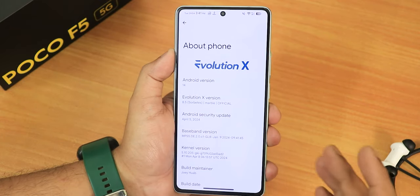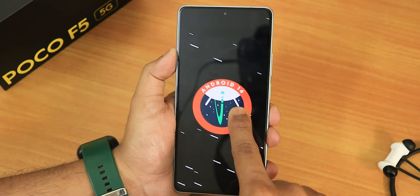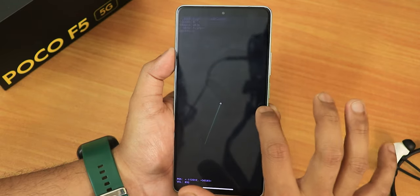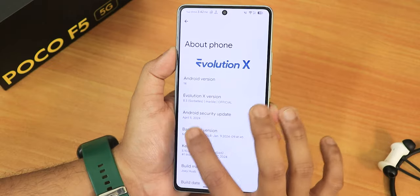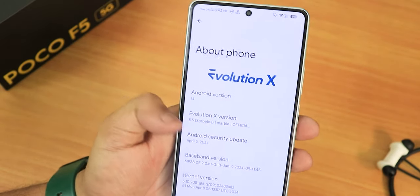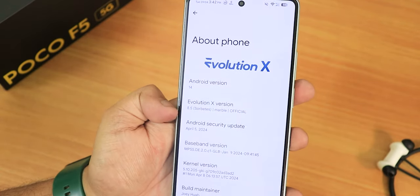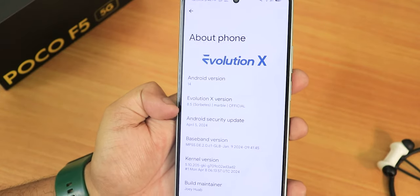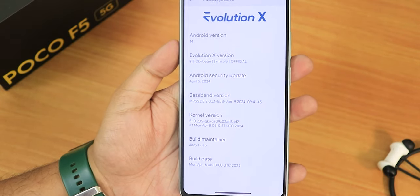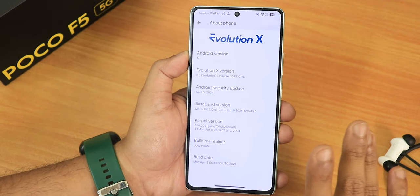Let me show you the About section. We have the Evolution X logo up top, the Android version is Android 14, and if you tap and hold you get haptic feedback with the Android 14 easter egg. The Evolution X version shows as 8.5, the codename is Sorbeth, and the device codename for the Poco F5 is 'marble.' The security patch is April 5th, 2024 and the build date is 8th April 2024. This is an official build that will receive more fixes and features.